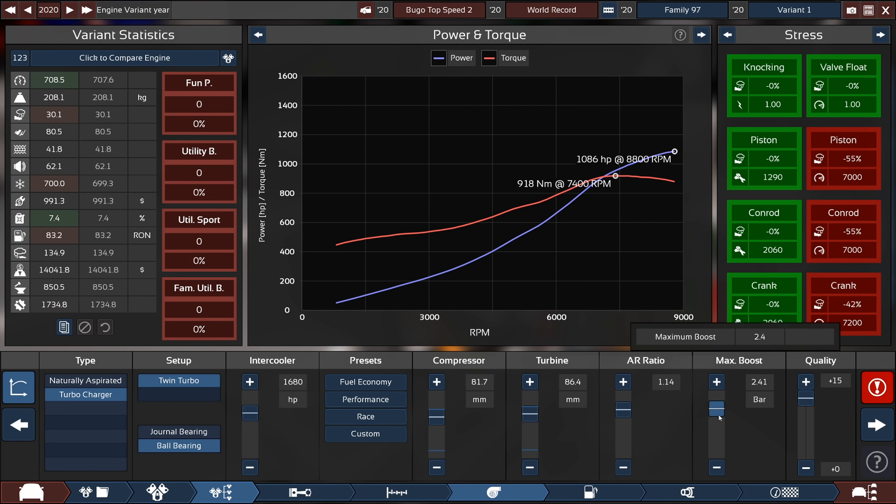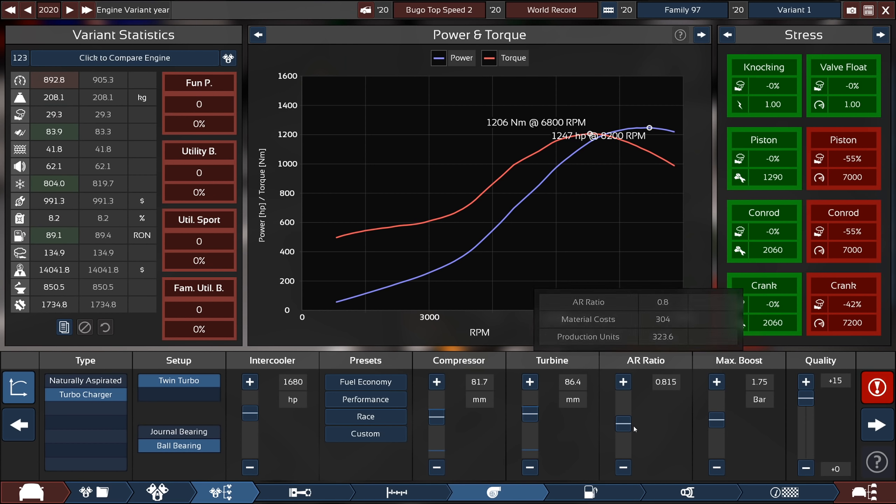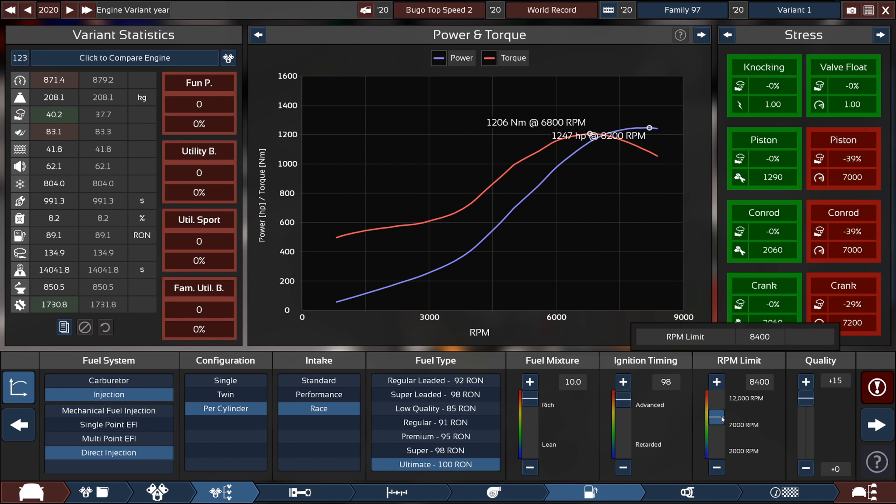Apparently we're gaining power when I lower the boost — that's kind of the opposite of what I thought would happen. Lowering the AR ratio is actually giving us more power as well, but maybe a little bit farther down — that's actually kind of a good thing. Maybe 1,250 horsepower is a little bit better than 1,100, like I was thinking. It's not killing the pistons as badly. In doing this, we can actually lower the RPM a little bit, hopefully relieving these. So we'll see if this works — if not, I'll have to jump back in and make a couple adjustments.